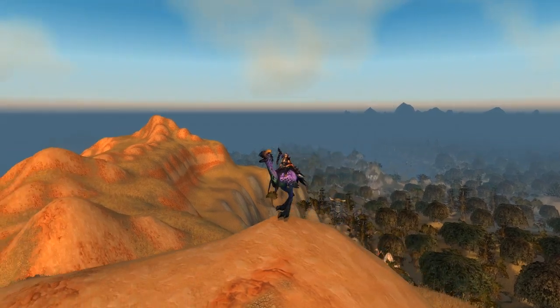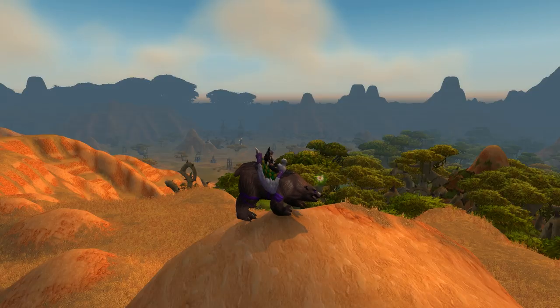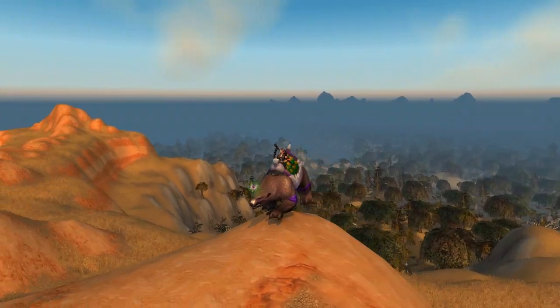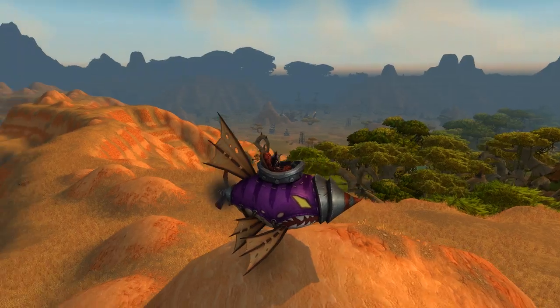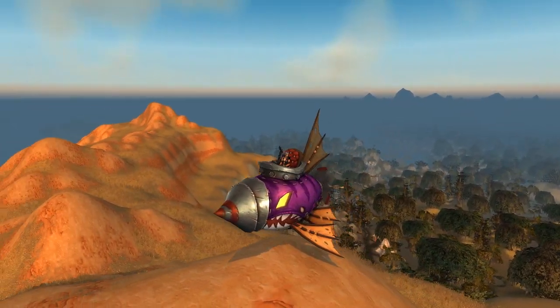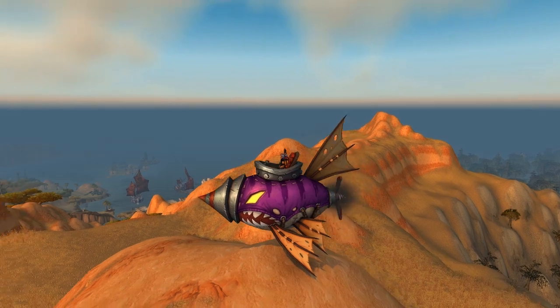With the tickets, you'll be able to buy three mounts: the Swift Forest Strider for 180 tickets, the Darkmoon Dancing Bear also for 180 tickets, and then the Darkmoon Dirigible which costs 1,000 tickets — so that's the one you'll be working towards the most.